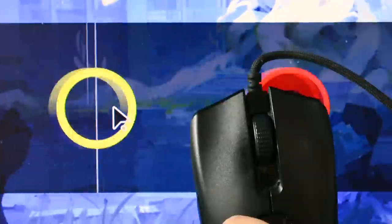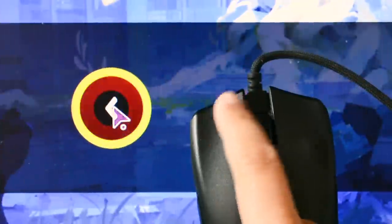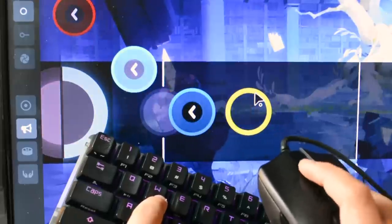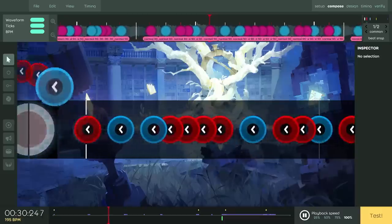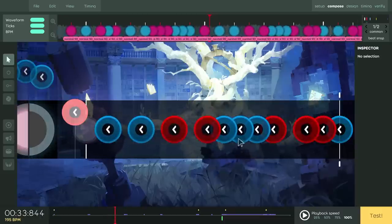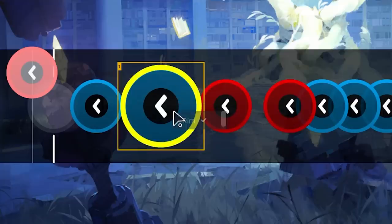Colors in taiko mapping were previously based on left click or right click, but they've been modified to hitsound-based coloring, just like stable. This does free up right click, which means it can now be used for common editor functionality like bringing up a context menu or deleting the hovered hit object.